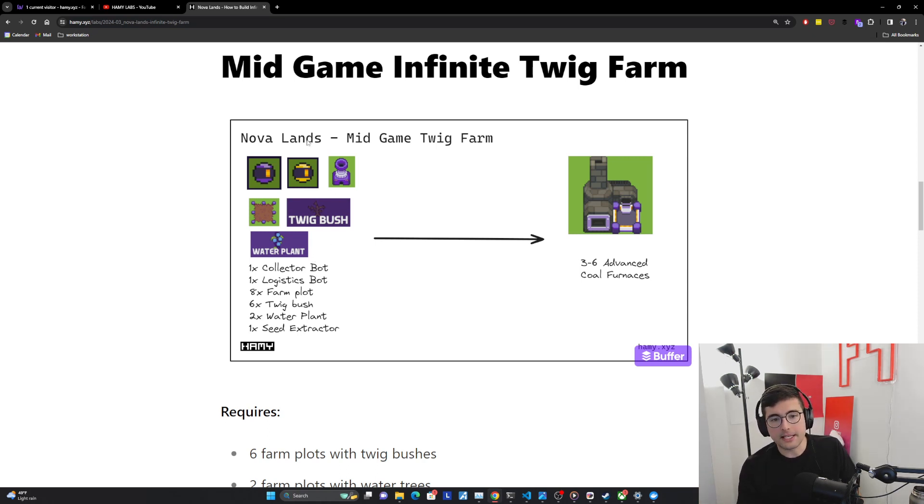In general, each unit of six farm plots is going to be able to produce or supply three to six advanced coal furnaces. The advanced coal furnaces have better formulas so they're typically a little bit faster and produce more. So it's going to supply about three to six, again heavily dependent on the actual efficiency of your entire pipeline.